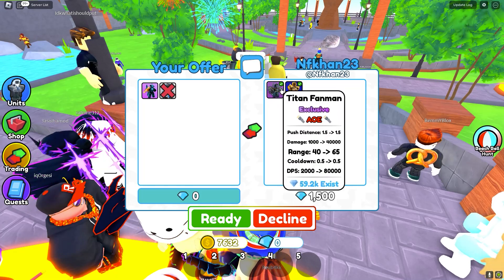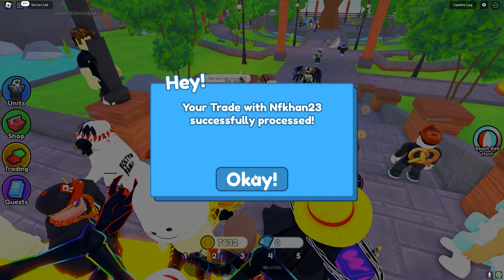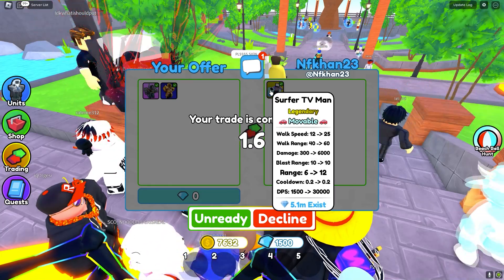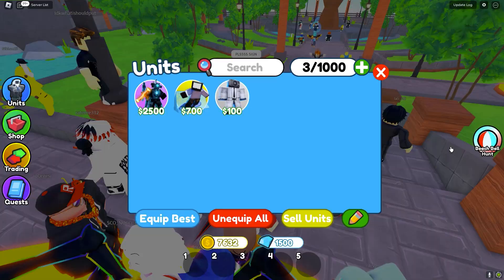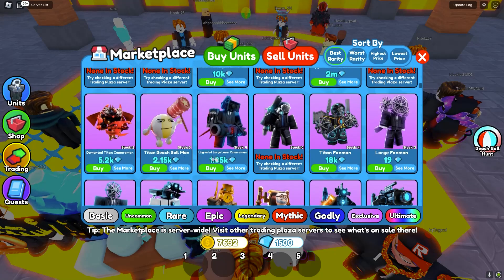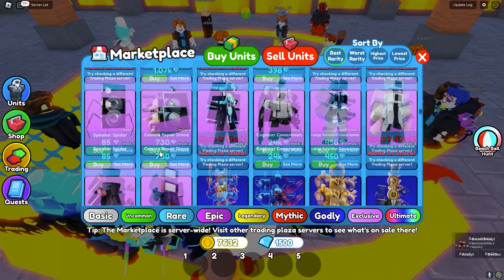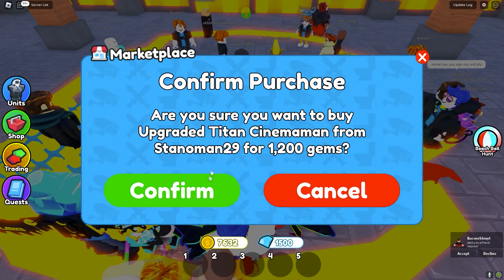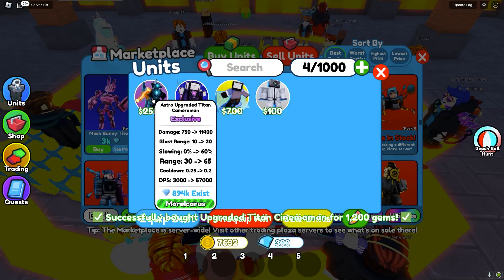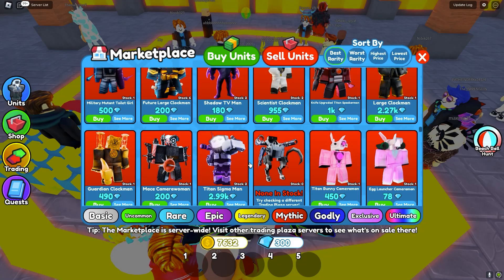This guy is offering 1,500 gems to sign these two units. 1,500 gems could definitely help — we can probably buy some units with these gems and see if anyone wants to offer for those. We gave them the signed units and he also gave us a Surf TV Man in return, so thank you to this guy. Now we have 1,500 gems to spend in the marketplace. The Demented Titan Cameraman is too expensive at 5,000 gems, but I'm going to buy an upgraded titan cameraman. Now we have a signed astral upgraded titan cameraman, a signed upgraded titan cameraman, and a Surf TV Man.